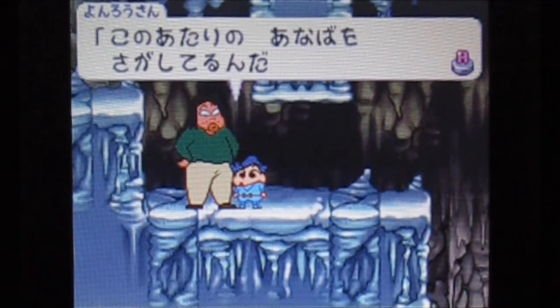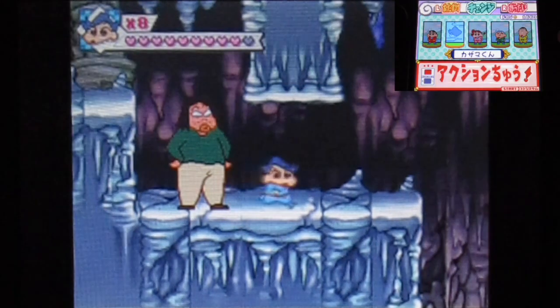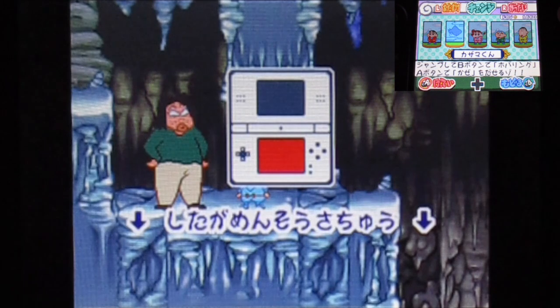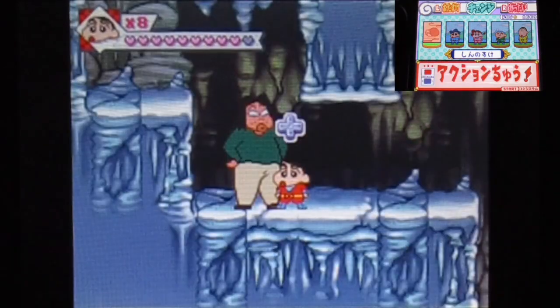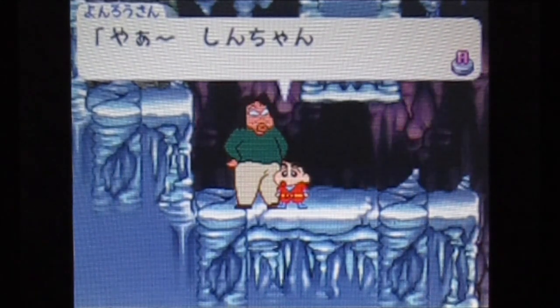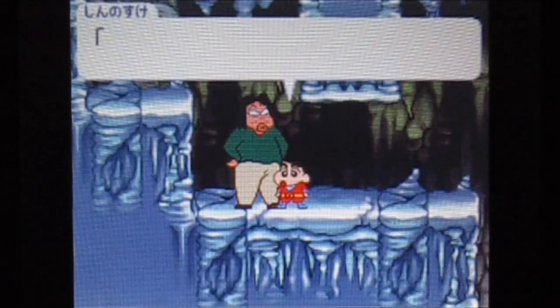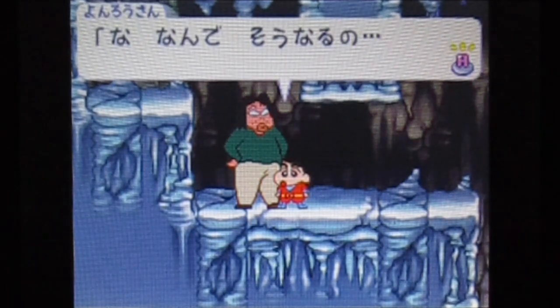I'm trying to show the dialogue here. Most cameo characters have a normal dialogue, but Shinosuke as the main character gets more unique dialogue with each cameo. So I need to show that unique dialogue too.